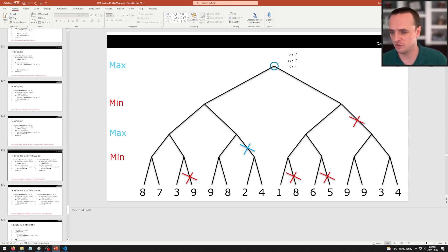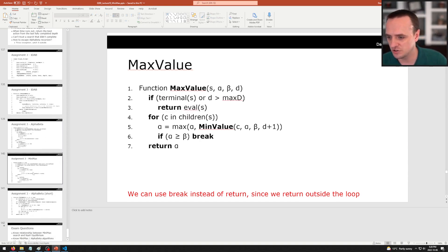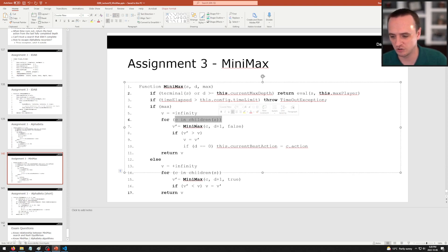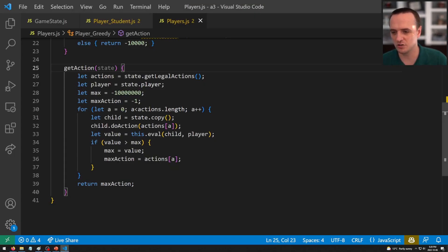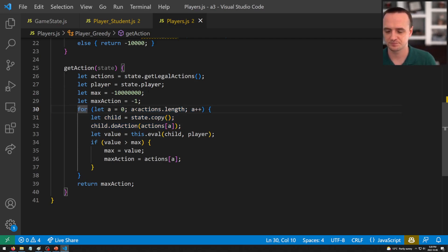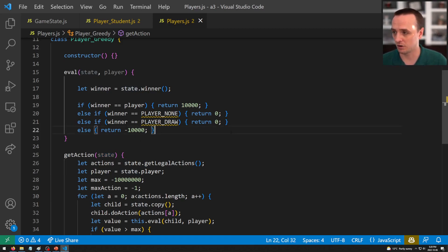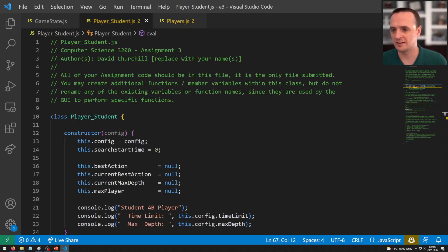The sample code in players.js — copying state, doing the action, evaluating — is exactly what you'll use inside your alpha-beta algorithm. These three lines show how you generate child states. Take them, copy them into your alpha-beta implementation, and modify from there. That's why they're included. Now let's look at the PlayerStudent class.